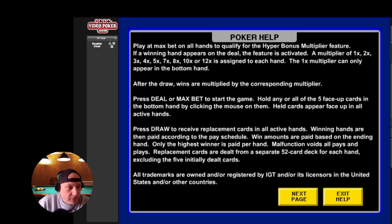So we skipped some numbers there, but that's all right. We don't have a 6x or a 9x or an 11x.